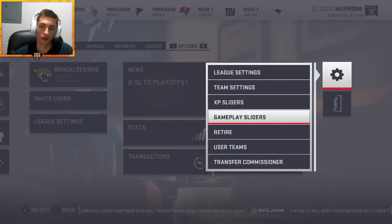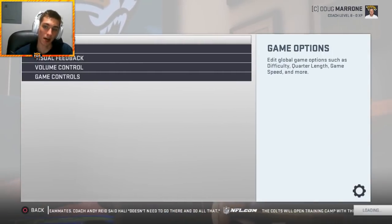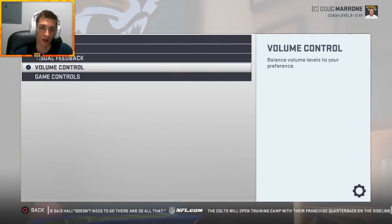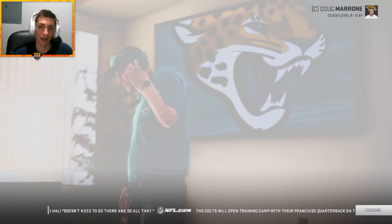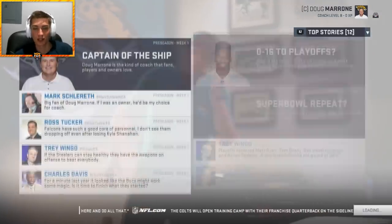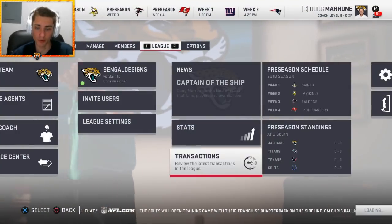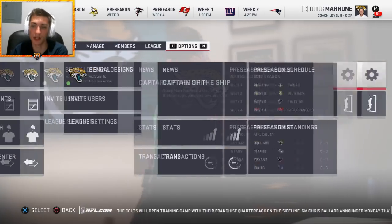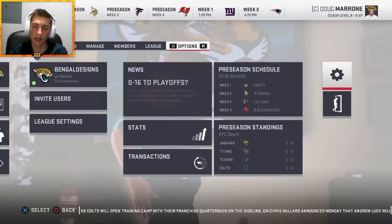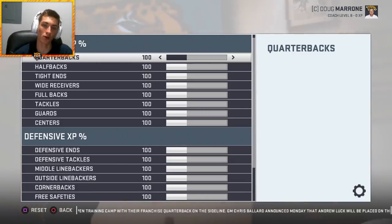Gameplay sliders are clearly irrelevant. Team settings — the only things you'll find in here are game options that aren't really relevant to the actual rebuild process, and then visual things like brightness and contrast. We're going to check out the XP sliders first — a lot of questions about these. They're not fine-tuned, I've messed around with it a little bit, but this is pretty much what I've found to work best.